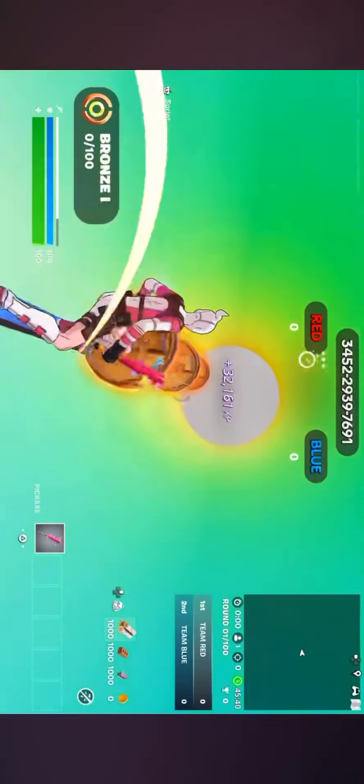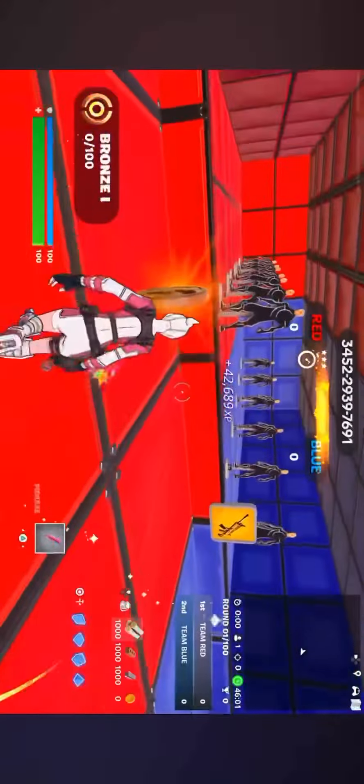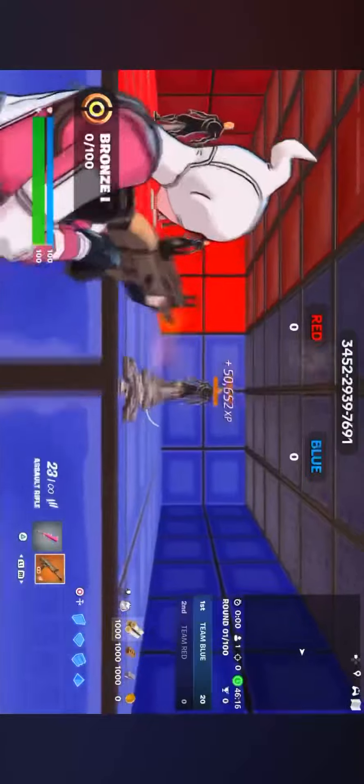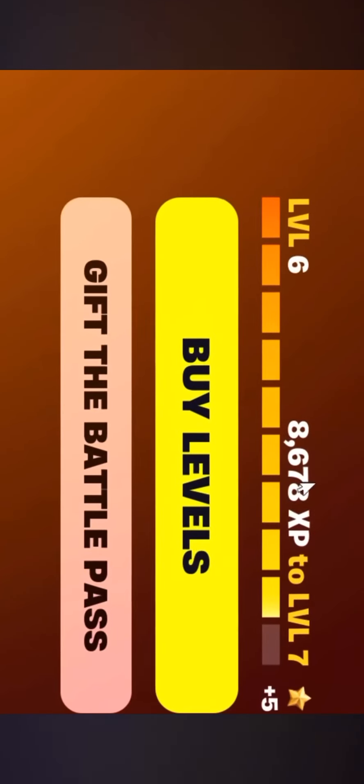From there at the end, you'll be teleported over to this room right here. Go collect the remaining XP coins and once you're done, grab a scar and start shooting all of the dummies. You can literally go AFK while shooting the dummies and let the game get all the XP for you. As you can see, I just went down from level 1 all the way...